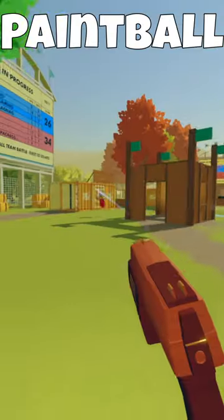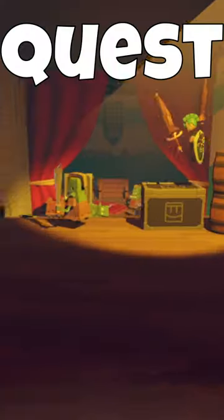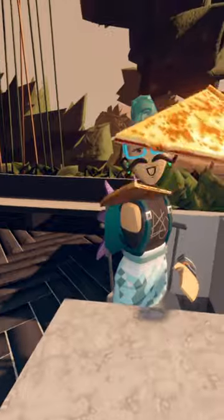Let's start off with number one: Rec Room. You can play some paintball, or even laser tag, or maybe a quest. And after all that, you can enjoy some pizza together.